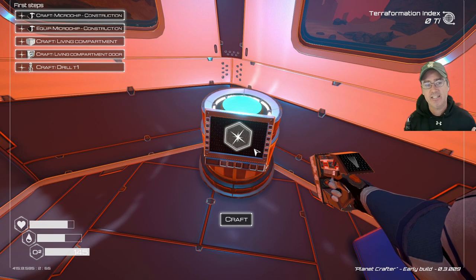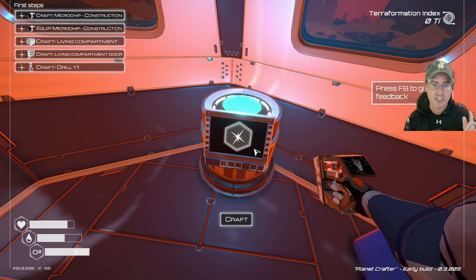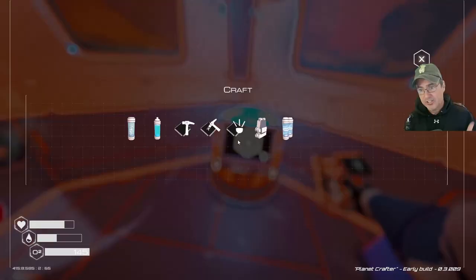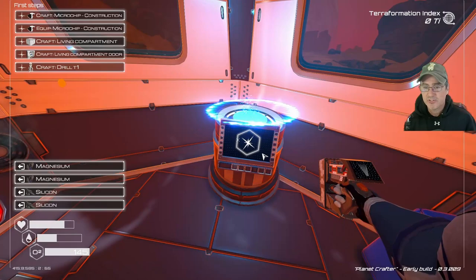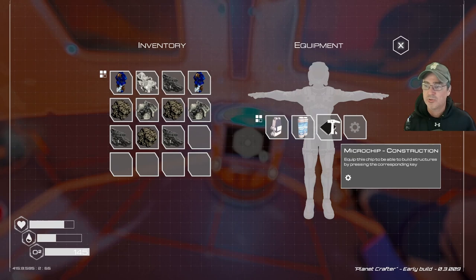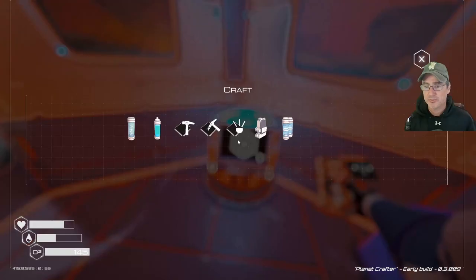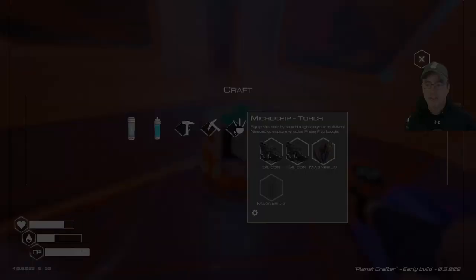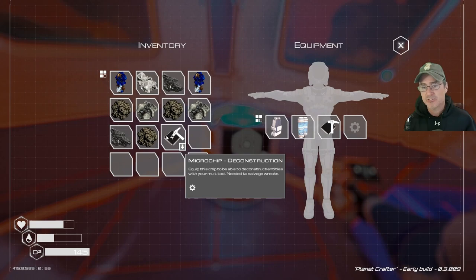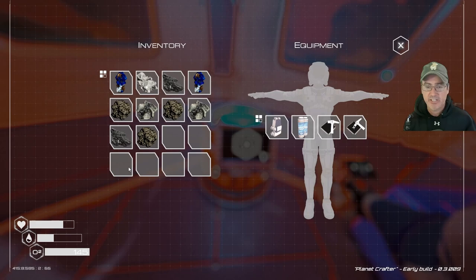Now we'll craft a construction microchip and equip it, then build the living compartment, door, and tier one drill. The construction microchip requires two silicone and two magnesium. Once built, go into your inventory, click on it, and make sure it goes into your equipment slot — if it's only in your inventory and not your equipment, you won't be able to build. Also craft the deconstructor chip, which requires silicone and magnesium, and equip it the same way. Any item in your inventory rather than your equipment slots will not be usable.